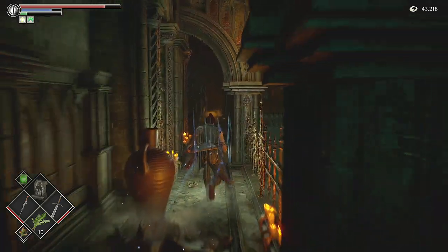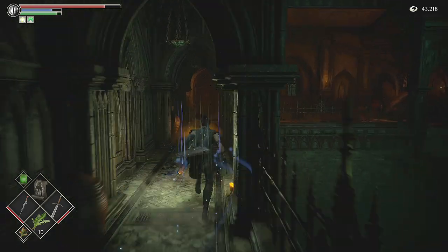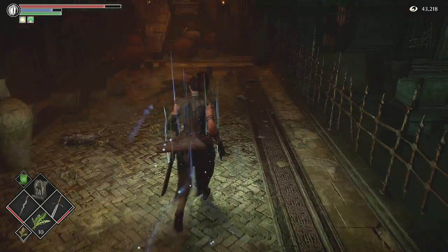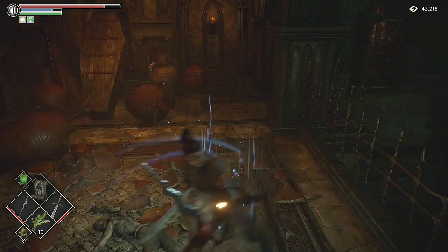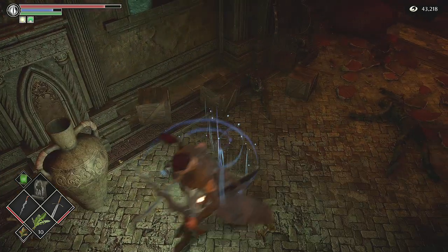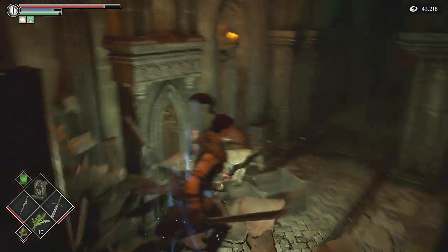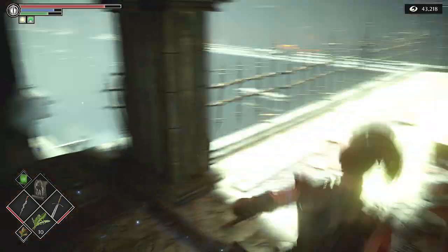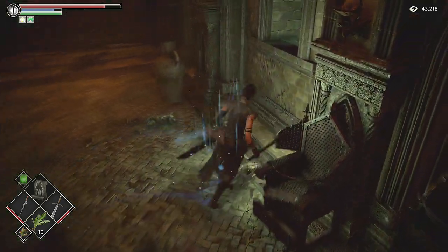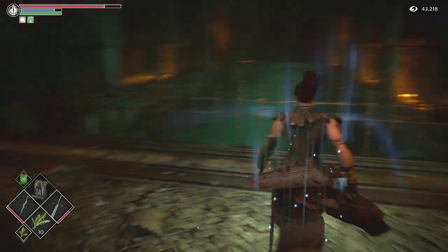You're going to want to come over to the left. In addition to the fluted armor set, you'll actually also get the silver braces here, which are quite nice — an extra 10% souls never hurt anybody. It's going to be on this body just here. You'll have two items to pick up around here: one of them will be the fluted armor set, and the other one will be the bracelets.